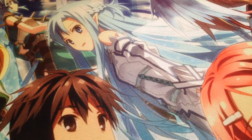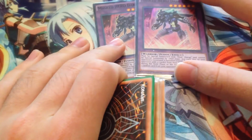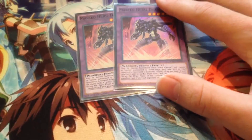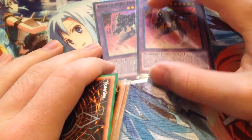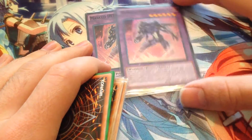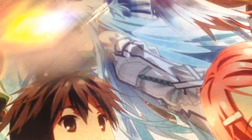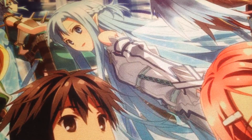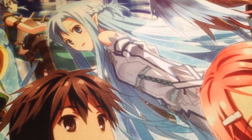Now for the extra deck. Two copies of Masked Hero Dark Law. I've been debating bumping Dark Law up to three since I can Form Change him out with Gaia, but I'm settled on two. Dark Law is a really good card — you don't want to rely on it, but it's too good not to play, so two is the ideal number. One Masked Hero Anki — I love this card because it lets me get Form Changes out of my deck and finish off my opponent faster. Anki is a necessary card.